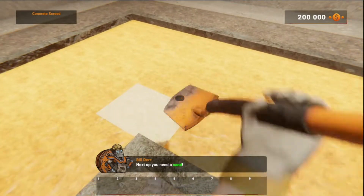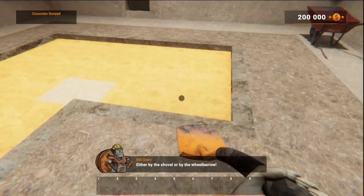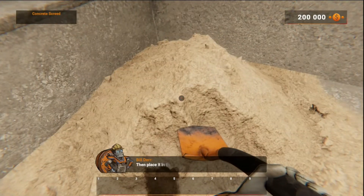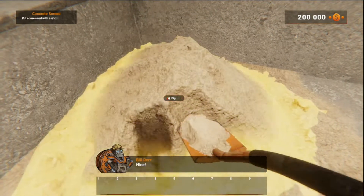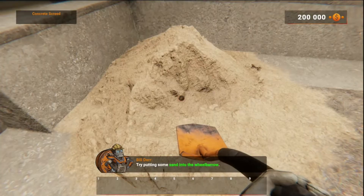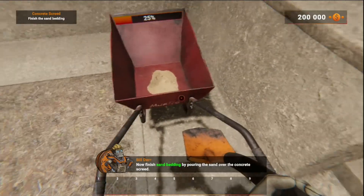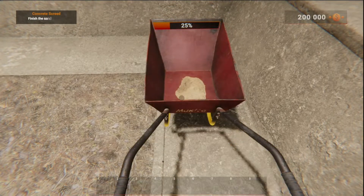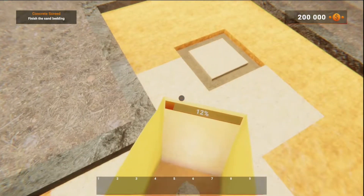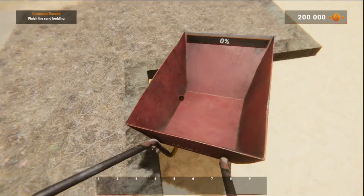Next up, you need sand. You can do this in two ways — either by the shovel or by the wheelbarrow. Go to the sand pile and pick up some sand with your shovel, then place it in the floor. The second way is to pour sand from a wheelbarrow. Try putting some sand in the wheelbarrow, then finish sand bedding by pouring the sand over the concrete screed. Oh my gosh — how does one shovel do all that?